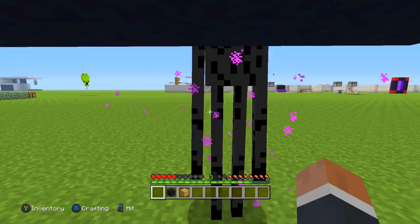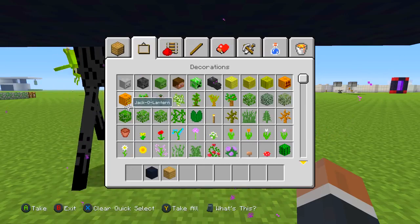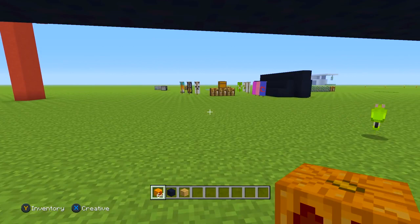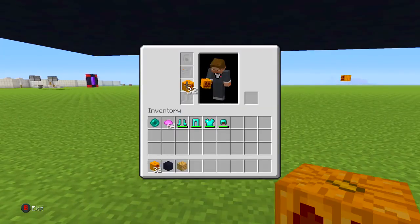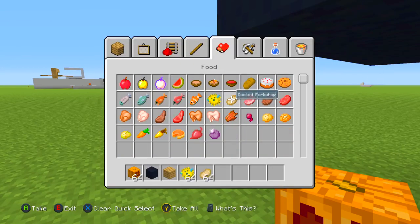That is the first tip. The next tip — I'm pretty sure most people know this one by now, but you'd be surprised at the amount of stuff that most people don't know in Minecraft. One of the next tips about Endermen is that an Enderman actually gets angry when you look at it.